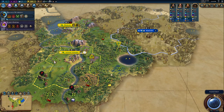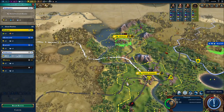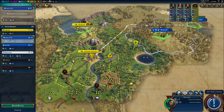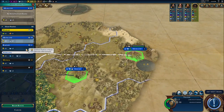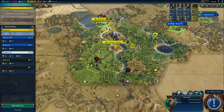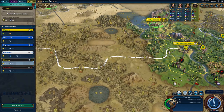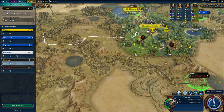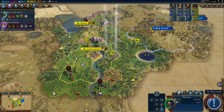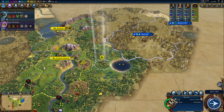Seventeen turns to get back — I kind of trolled with my warrior. This road is a little better but it'll help mostly the enemy, not me. A trade route to Valetta would be good — to Hansa would be best. If I get roads I'll be able to settle in this direction faster. I went straight for production because I really want the wonder and extra production.